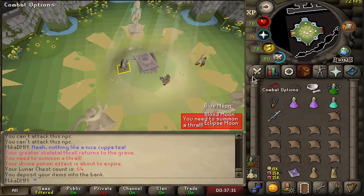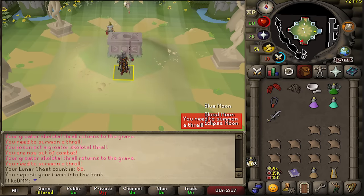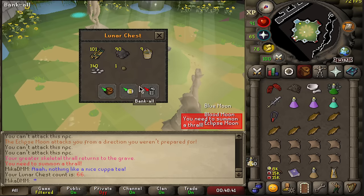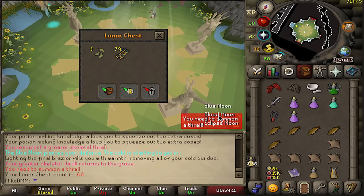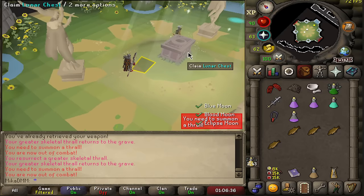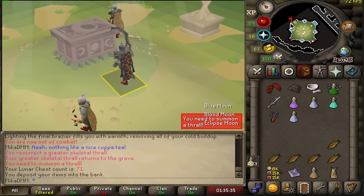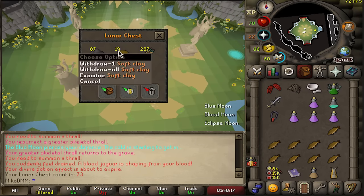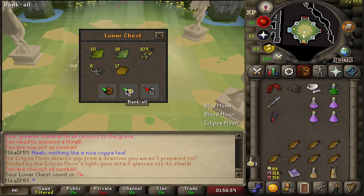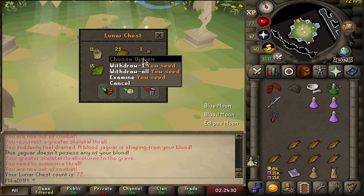Chests 64 through 78 - mostly nothing, with yew seeds here and there. Yew seed at 66, nothing at 67 and 68. Lots of water orbs. Chest 72 gives two yew seeds - that's actually the best loot yet. Nothing through 73 to 75, yew seed at 76 and 77.